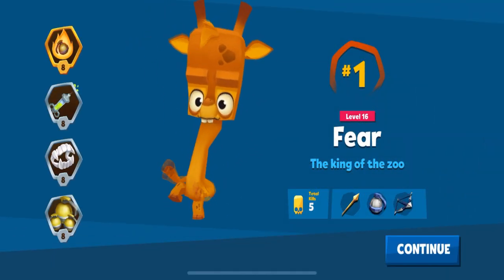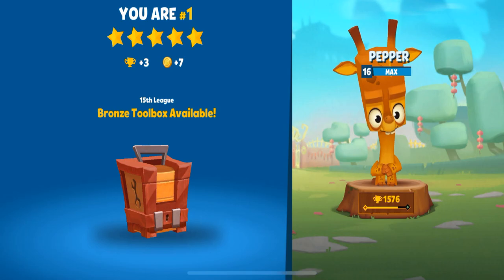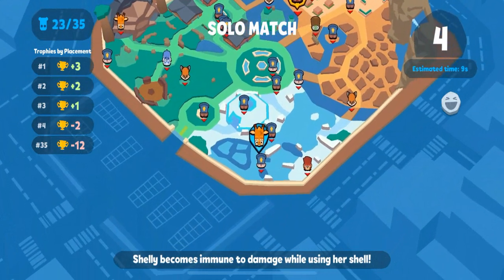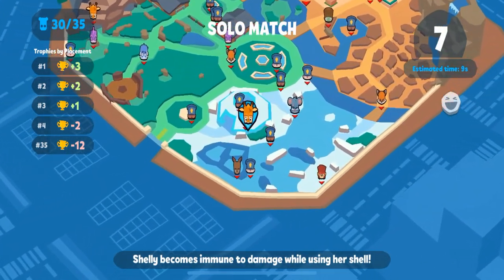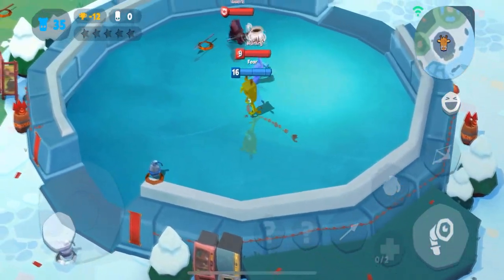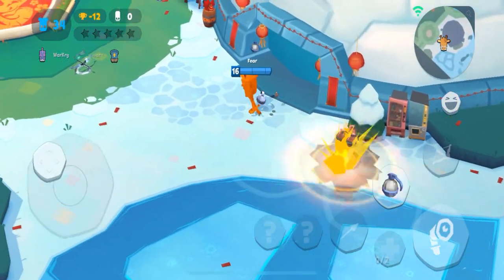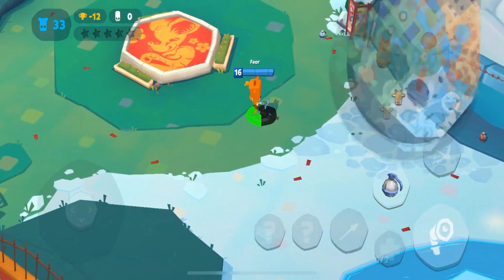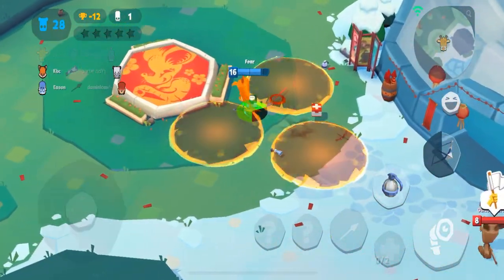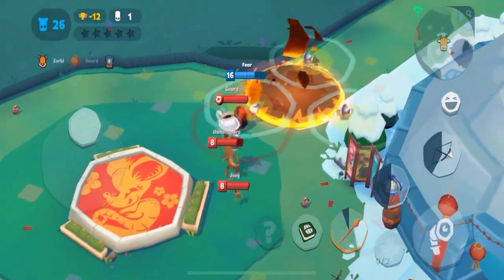Early, mid, and late game with Pepper. Early game, probably just loot up. If you have the correct weapons — like silver slash gold — you can look to contest the legendary guard. Coffee of course can contest the legendary guard. Pepper is pretty strong with coffee, as the speed boost and pickup speed can be a huge advantage, as she can get away from fights she doesn't want to take and also pick up the legendary in the middle of huge battles. Late game and mid game are pretty much the same — you're just looking to snipe people, pick them off from the advantage, and close it out.